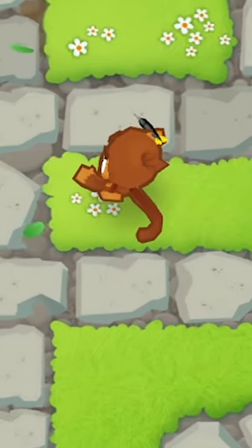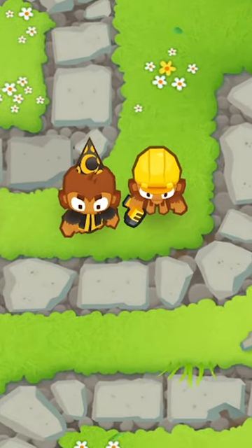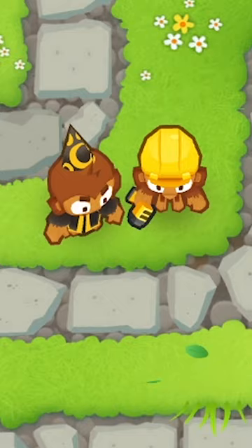Have you ever wondered why monkeys never run out of ammunition? That's because the Wizard and Engineer Monkey work together to create a magical never-ending ammo bag that all the monkeys can use.